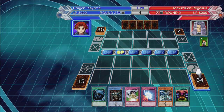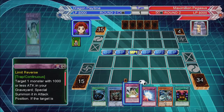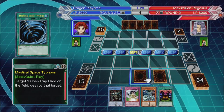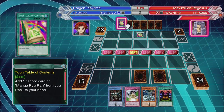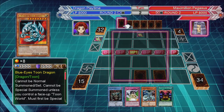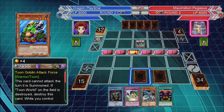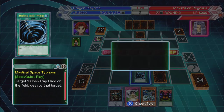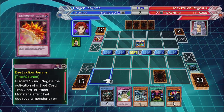Two Toon Table of Contents. He plays another Toon Table to get another Toon Table — unless he's got one already. He's got two Blue-Eyes. Attack force — that's fine. Let's destroy... Distraction jamming this time. Not bad.